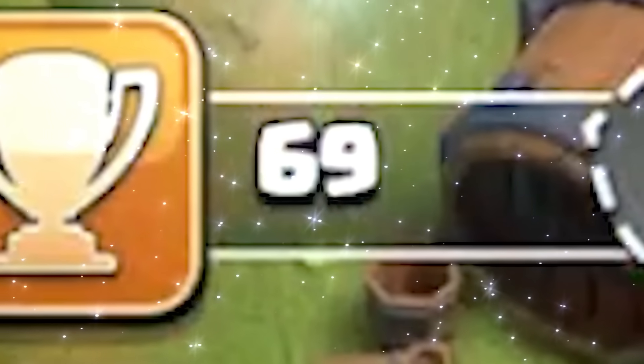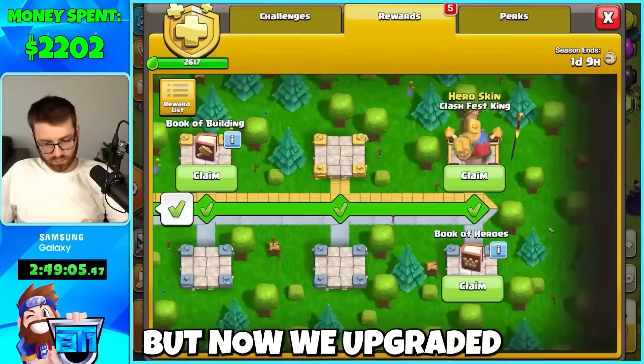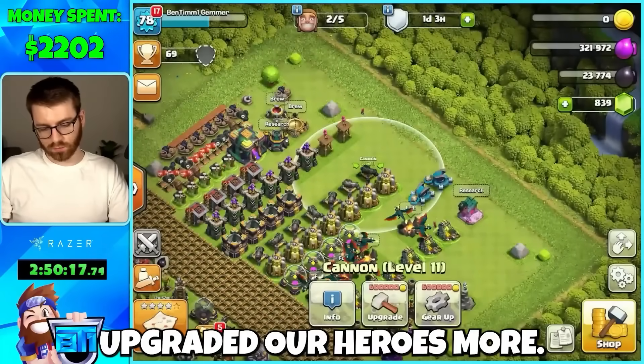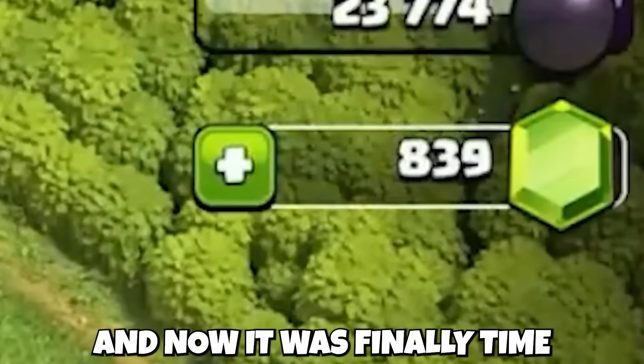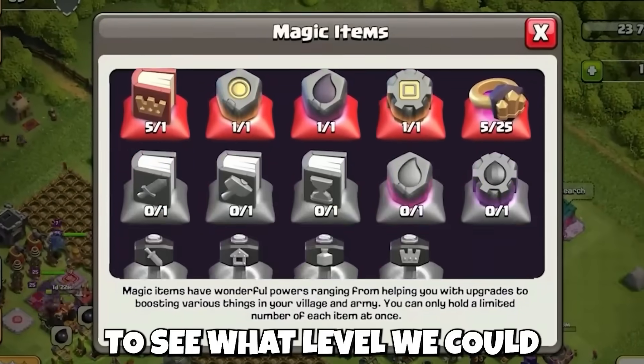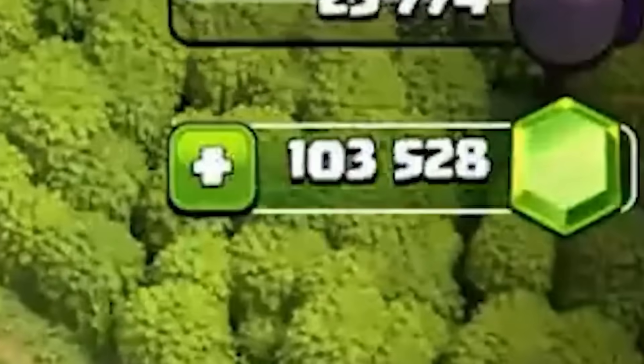We recorded this before Town Hall 15 was out. Now we upgraded the rest of our buildings as much as we could to be the same level, upgraded our heroes more, and it was finally time to spend the last of all our resources — runes and money — to see what level we could get our walls to. Time to get some more gems. Final counter: 3,002 dollars spent.